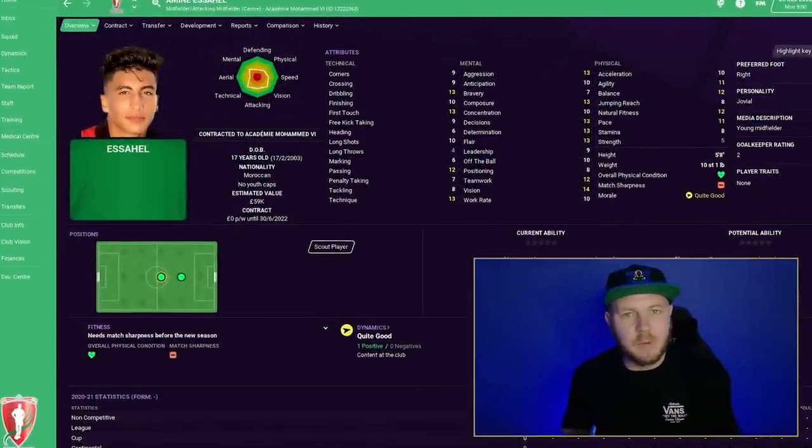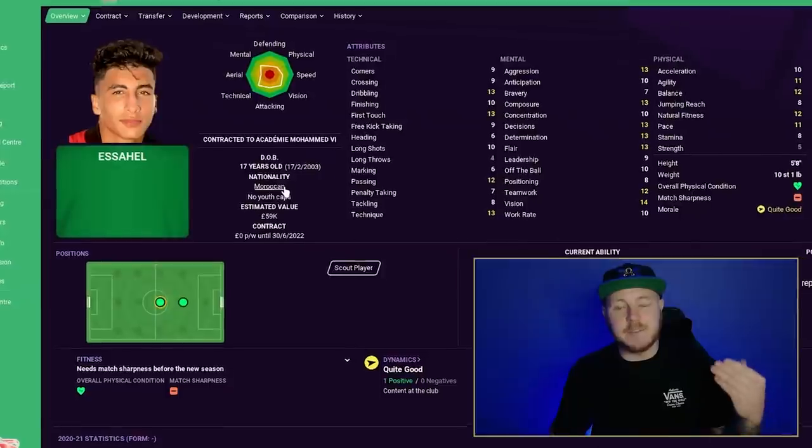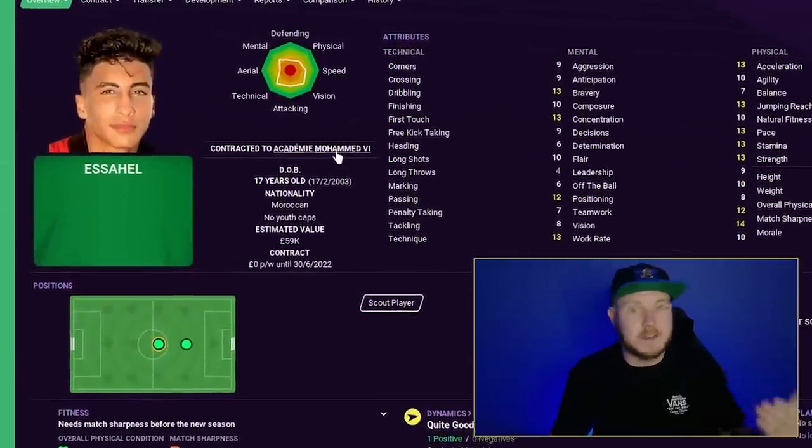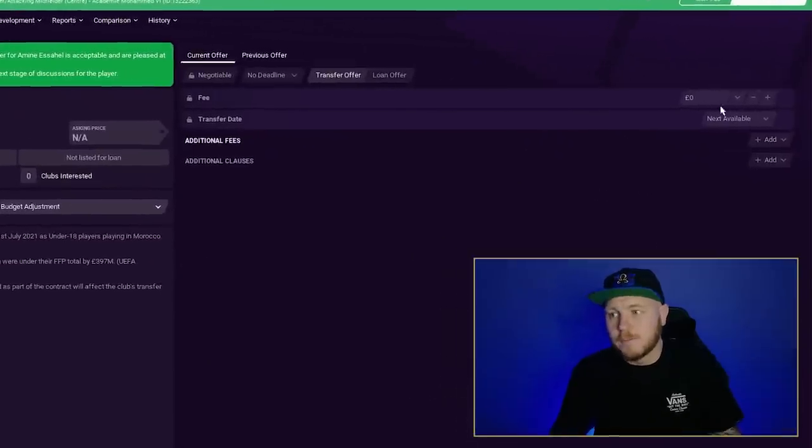With this challenge I think we may struggle in certain positions, namely right back, because there just isn't any around. So we may have to change up the formation — I'm thinking three at the back. Let's start with a man who won't cost much at all: Amin Esahal. We've done a wonderkid spotlight on him. He's 17 years of age from Morocco, and because he comes from Morocco's academy team who don't play in a league, you can pick him up for a free transfer.